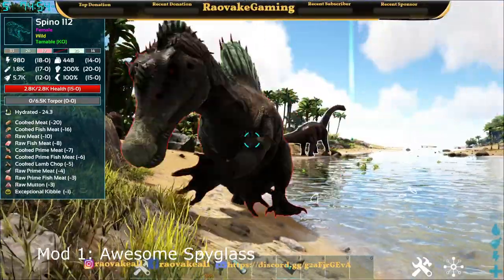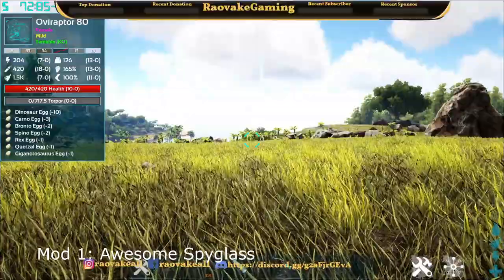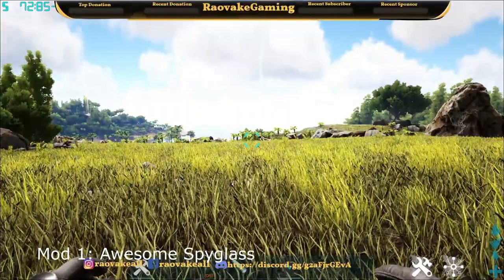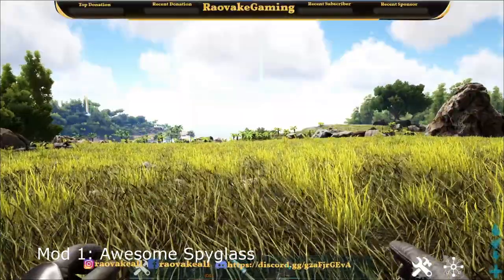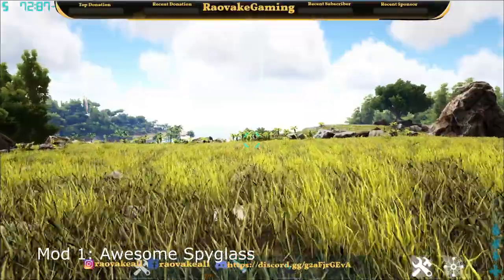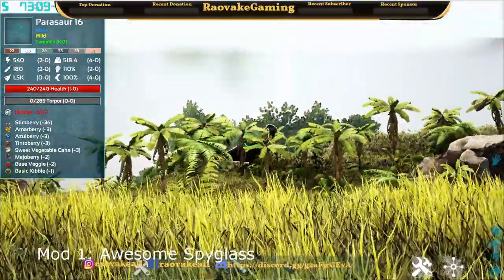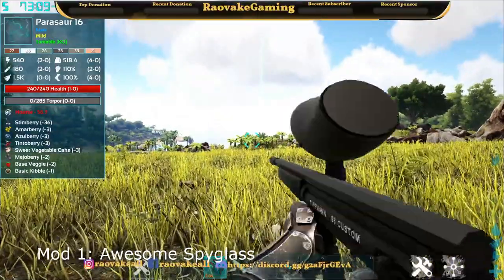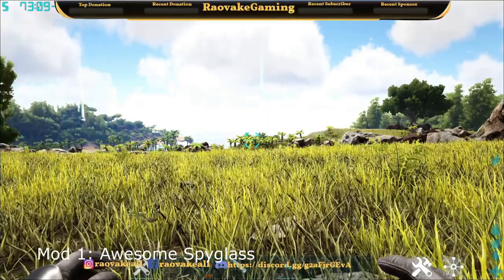Now that we've got this hostile Spino, his outline is red. With Awesome Spyglass we can see creatures at a much further distance than without it. You can barely tell there are creatures over there with the outline off, but with it on we can make them out much easier. You can also zoom in and still have other things equipped without unequipping it. So there we have it for Awesome Spyglass.